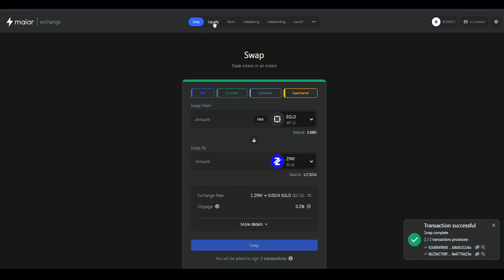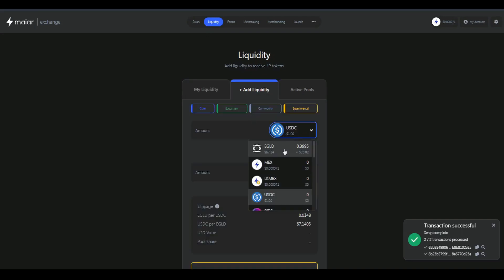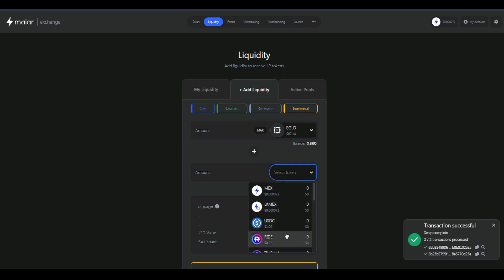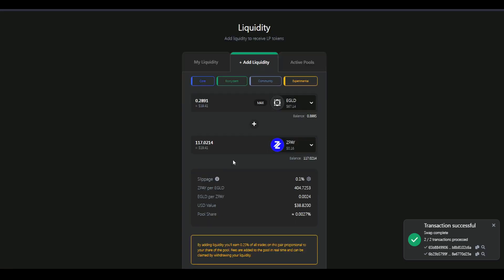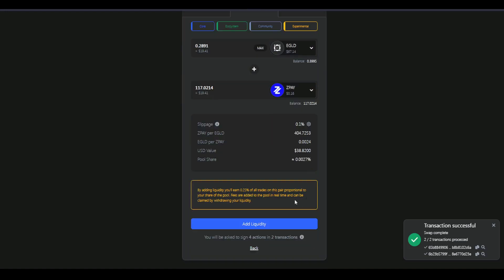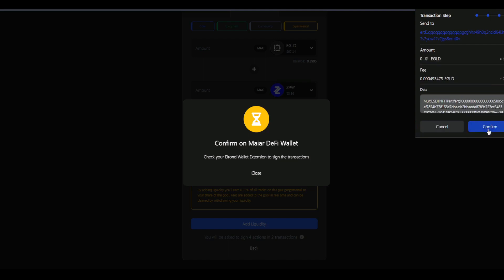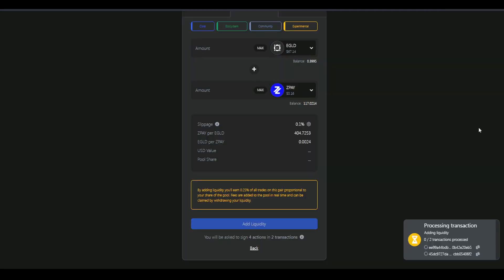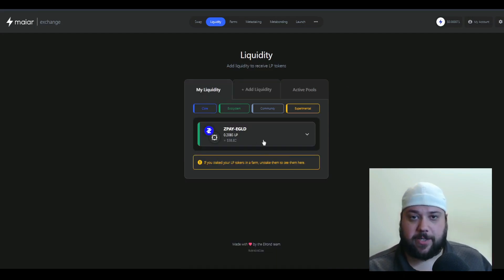Next, let's make the pair. All right, so now we have our liquidity pair created.